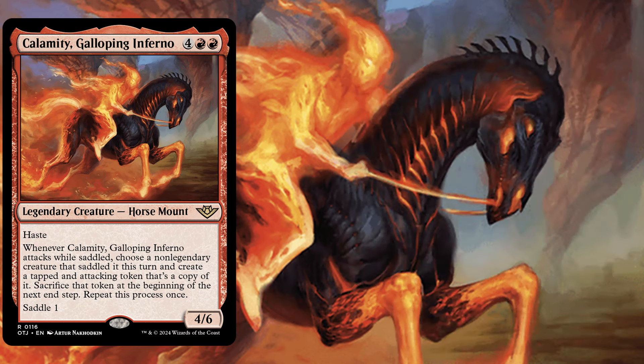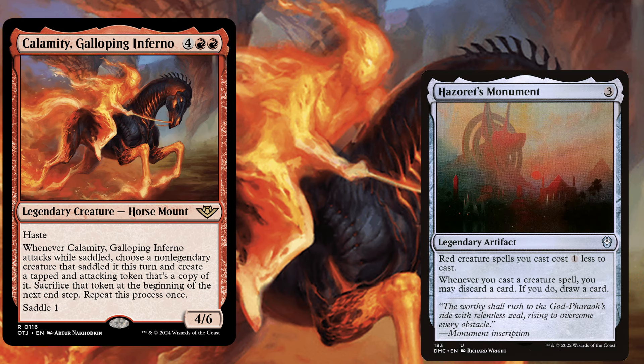Now I want to feature a few artifacts and enchantments that we definitely have to play in the deck. Hazoret's Monument, a 3 mana legendary artifact. Red creature spells you cast cost 1 less to cast, and whenever you cast a creature spell you may discard a card — if you do, draw a card. We are ramping quite nicely, but Hazoret's Monument is definitely a must-play due to the permanent cost reduction.